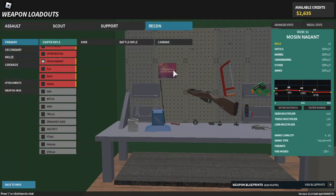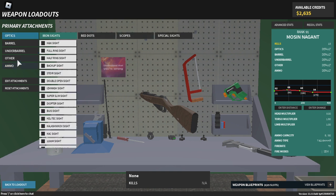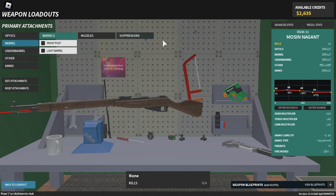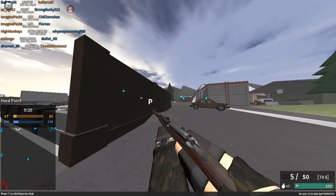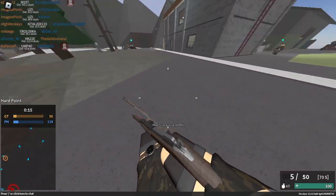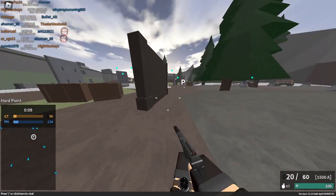Wait — I have like 30 kills on this run? Also, attachments are free in the test place — I completely forgot about that. So I can actually make a proper setup. I added a laser now. Wait, is that the Springfield? It has a scope on it — two times I think. Let me take that back.